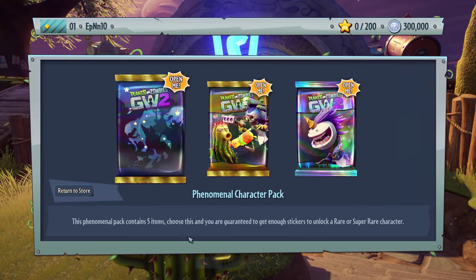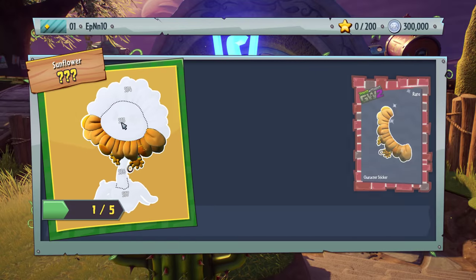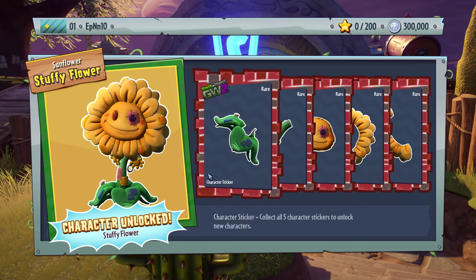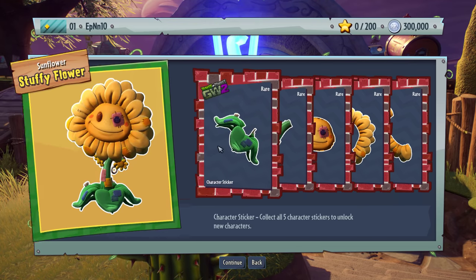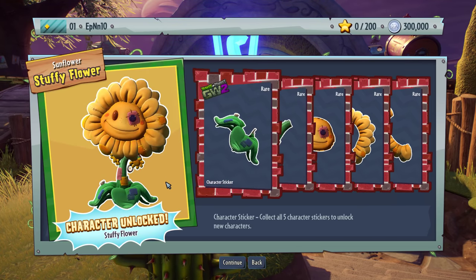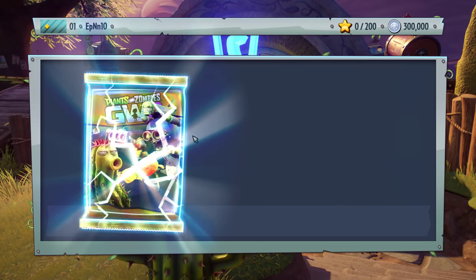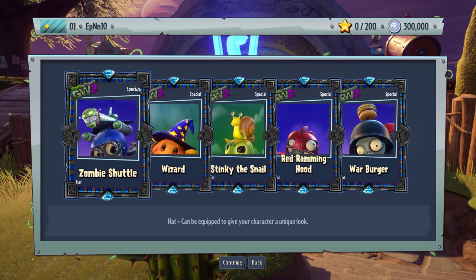That's the AC Perry guy — yeah it is. Another phenomenal pack. Wait, did we get this before? No, yeah — Stuffy Sunflower. I'll take that. I heard this one, if you vanquish an enemy it basically turns into a heal, so yeah, pretty good for shrieking I guess.